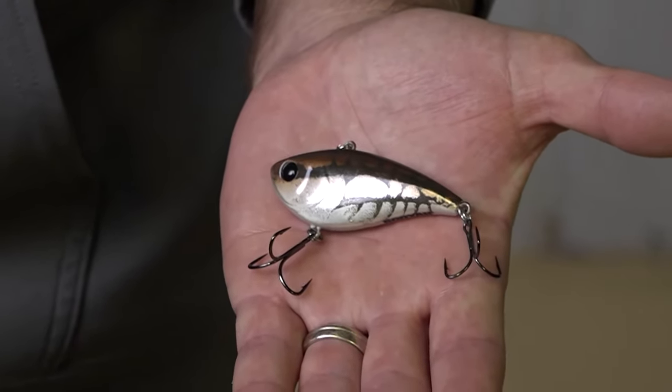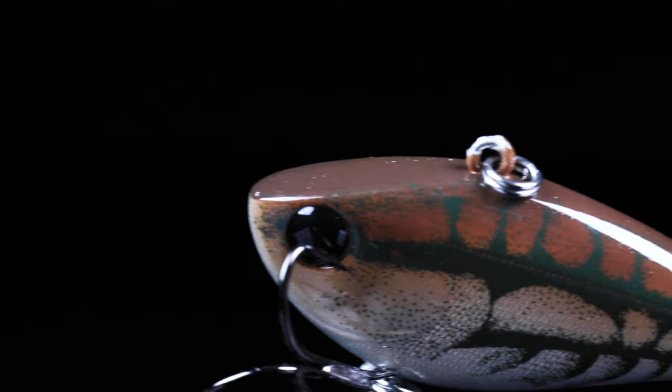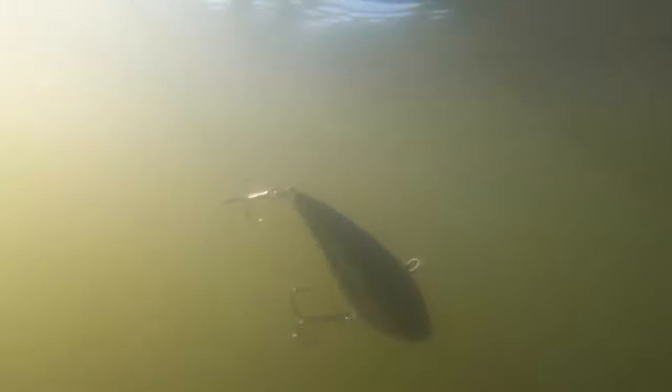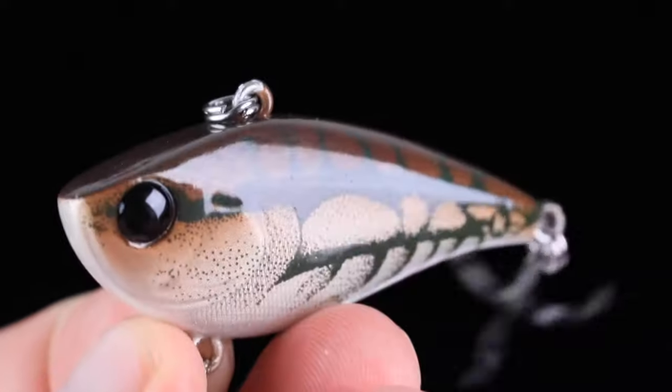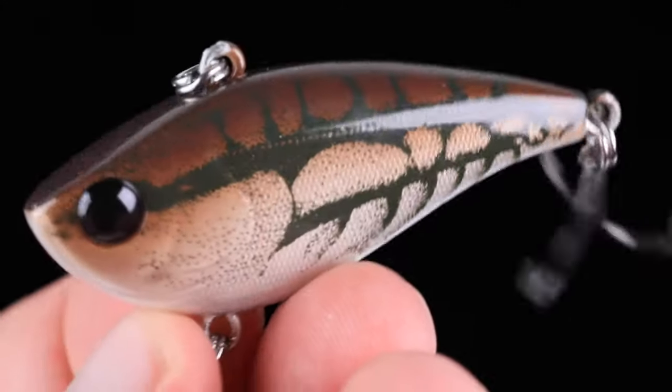This first color — you Cotton Cordell guys should know this one — it's Brown Crawdad with a G finish. Yes, it's back in the Hard Knocker and One Knocker. You're gonna want to throw this around the Arkansas River area, any place that you've got stained to clear water. That Arkansas River — this bad boy will excel on flats, stump flats, river channels going into the back of the creeks. Pre-spawn time is the time for this bait and this color.